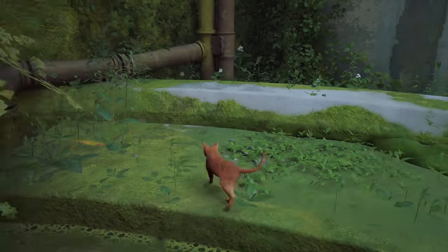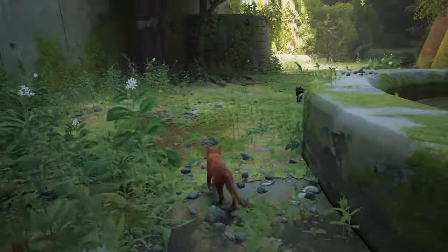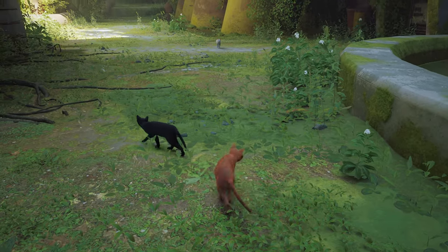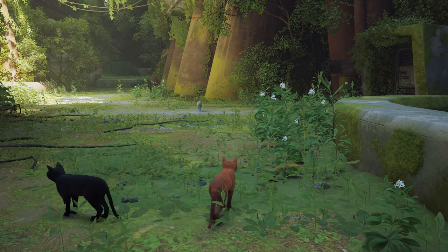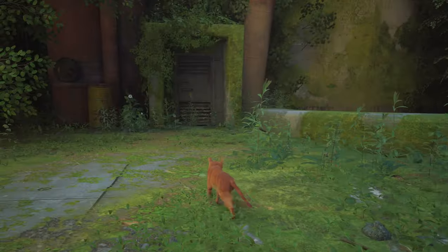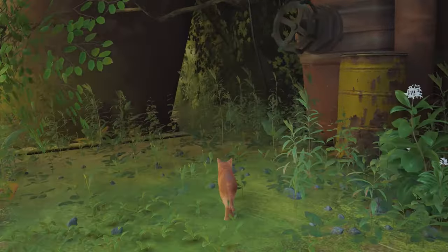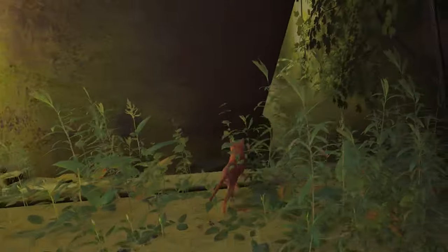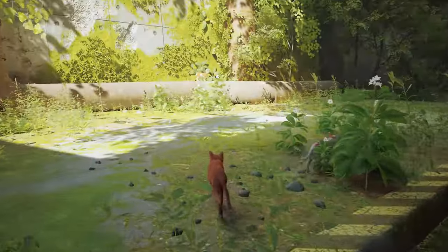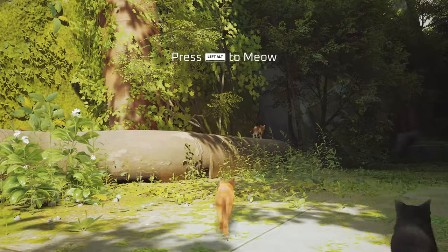So mga areas na hindi mo mapupuntahan, uupo lang siya guys. Sa pagkakaintindi ko, itong mga pusa nito is yung family niya. Kaso parang family to ng mga stray cats — kasi stray yung title eh. Iba-iba din kulay nila. Isa, dalawa — dapat apat kami, saan yung isa? Ito, nasa taas pala! Press left alt to meow — okay!